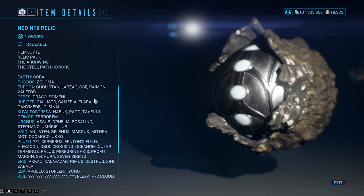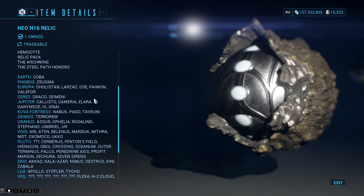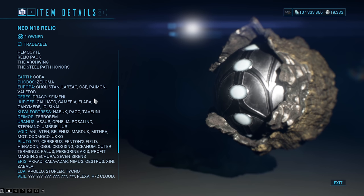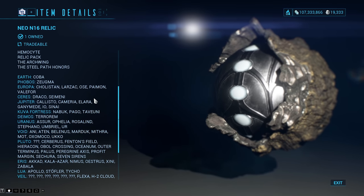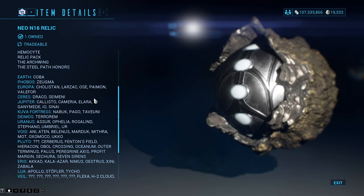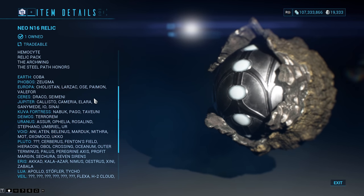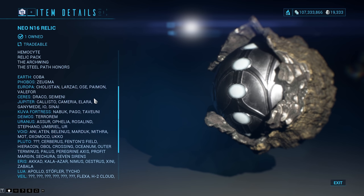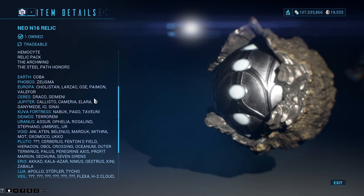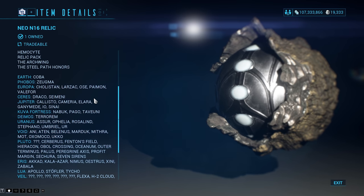Also make sure you're running it with a group of people who are dedicated to the Nidus farm. If you all use a relic one at a time — so one run I would use a Nidus Prime relic, then the next run somebody else would use the Nidus Prime relic — that's going to stop you from getting duplicates. You don't want to end up getting two Nidus Prime blueprints in one run and have one go to waste. Run relics one by one every single run to maximize efficiency getting the sets.